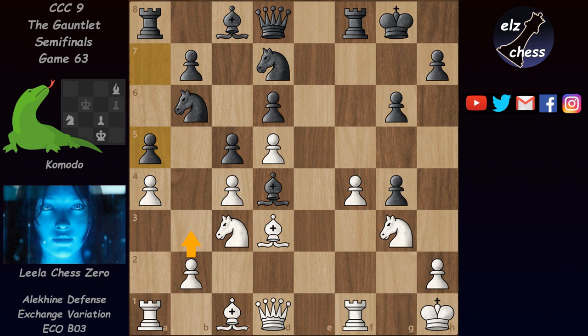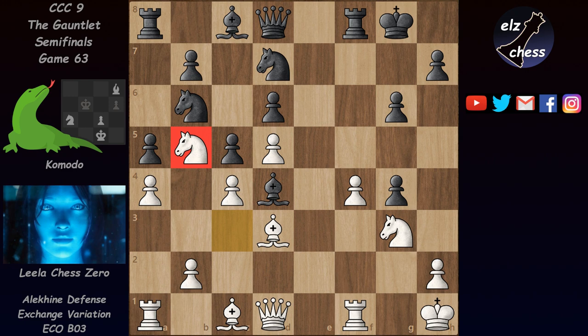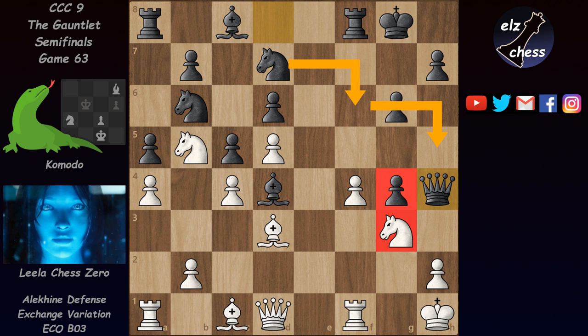White will want to play b3 to defend these two pawns, but that is dangerous because it weakens the long diagonal and the bishop could become much more dangerous. The game continued with knight b5 — b5 is now a big hole — and Lila is attacking both d6 and d4. Instead of defending passively, Komodo went for a counter-attack with queen h4, defending the pawn on g4 and planning knight h5 to challenge the strong defender on g3.